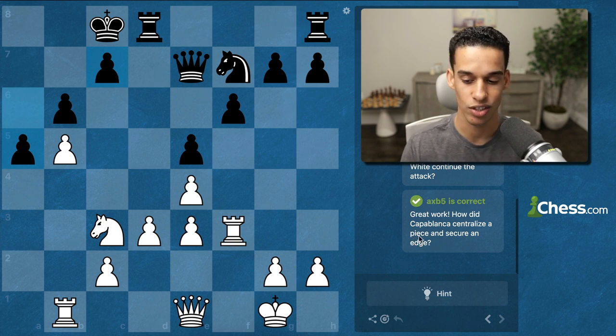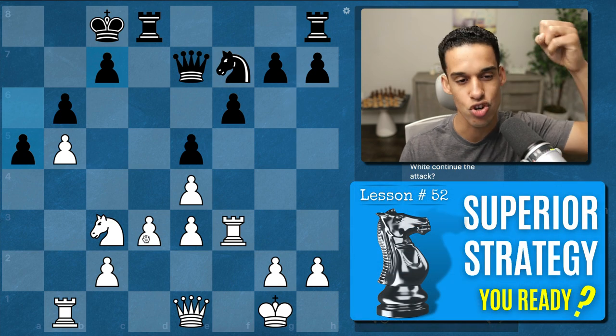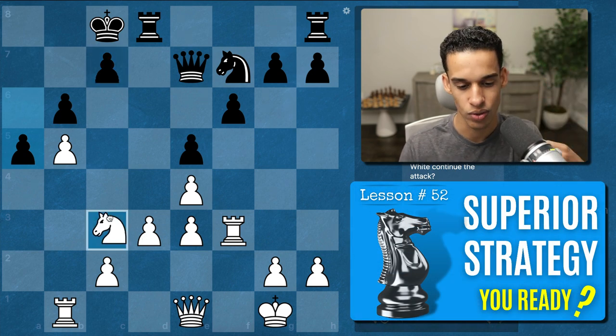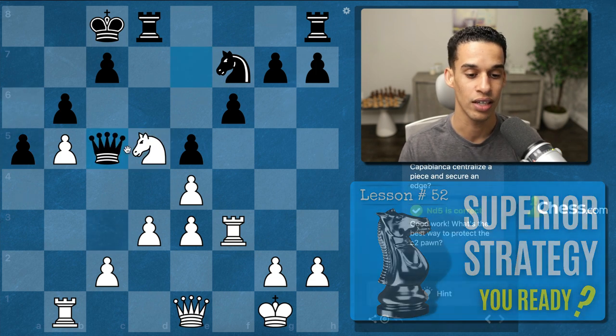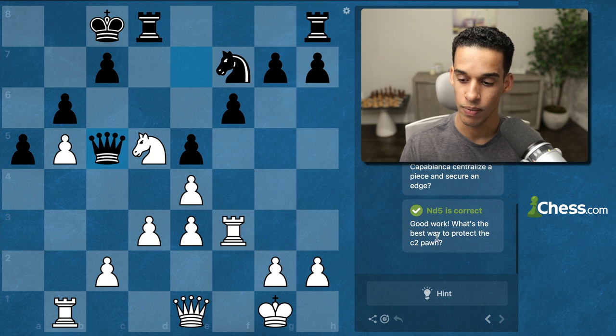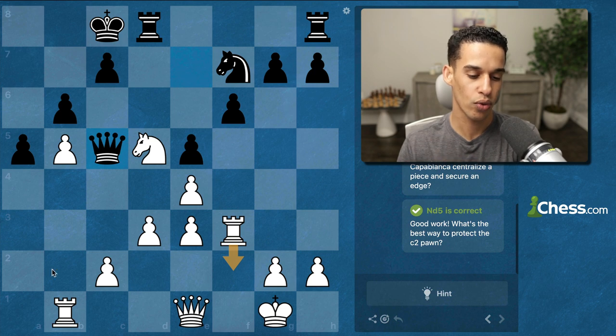Straight out of lessons 52, 123, and 132 — Capablanca centralizes the piece by moving the knight to a very strong central square. Then the queen goes to c5, and now the question is what's the best way to protect the c2 pawn. Ideas like Rook f2, bringing the rook through the second rank, come to mind.